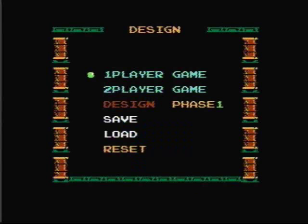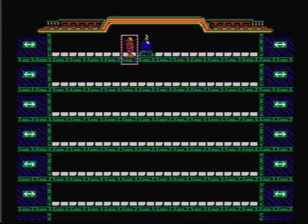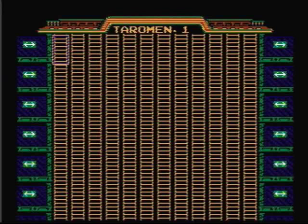What makes the Programmable Series games different from all other games is that they allow the player to design their own levels, which is a very cool feature. In the Wrecking Crew design mode, you can create up to four phases and make them as easy or as hard as you want. Just move to a space and scroll through the objects using either the A or B button. Or you can use the second controller — press a direction on the control pad and press A or B, and it will fill the screen up with a particular object, which can be useful as a shortcut when creating phases.